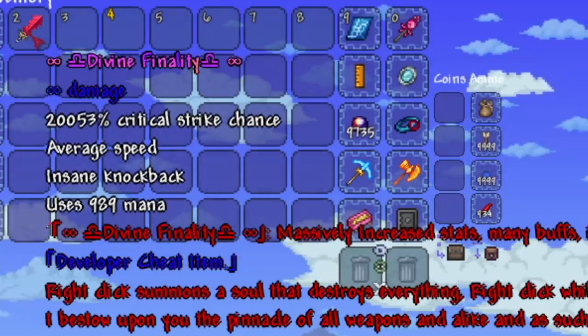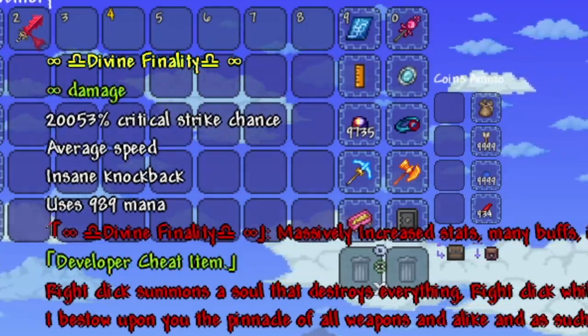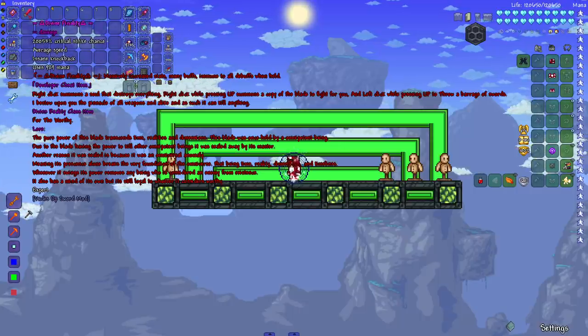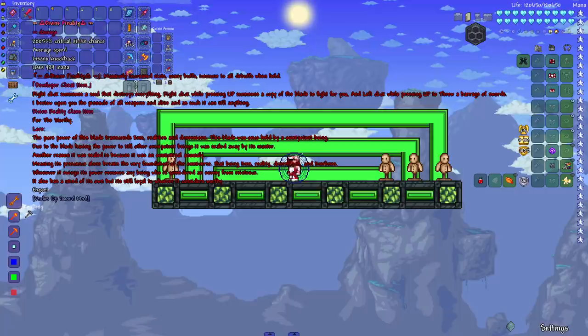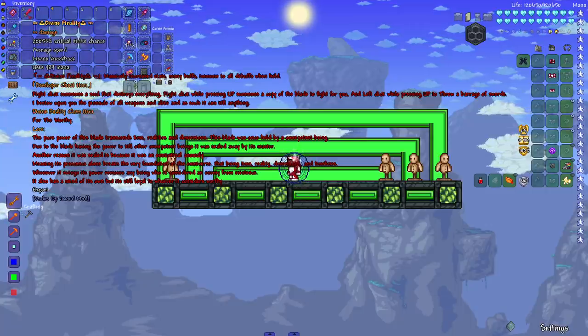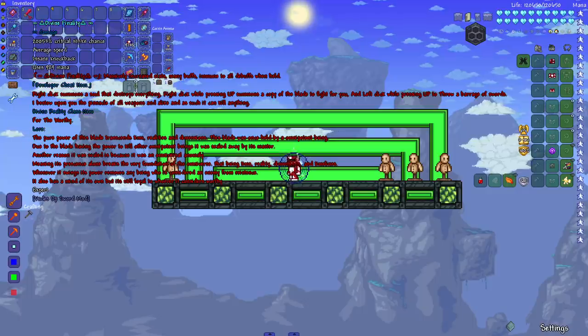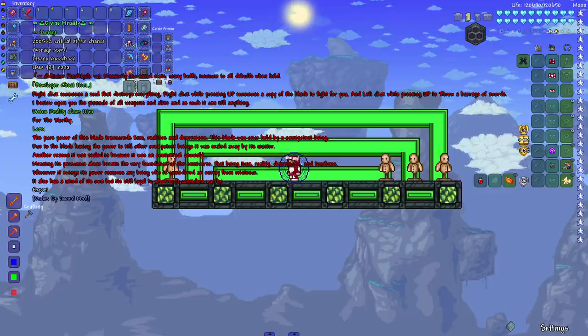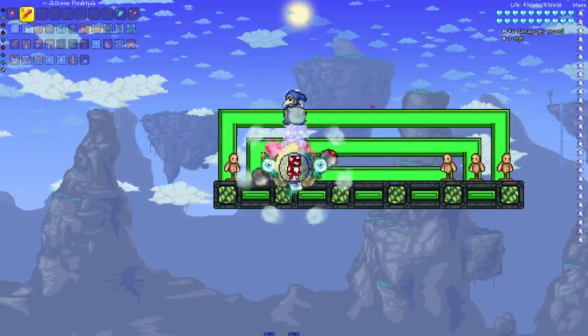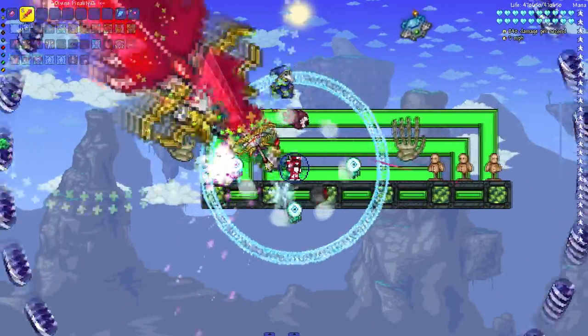It has a high critical strike chance, uses a lot of mana, knockback, attack speed. Right click summons a soul that destroys everything. Right click while pressing up summons a copy of the blade to fight for you. Left click while pressing up throws a barrage of swords. It says 'I bestow upon you the pinnacle of all weapons - it can kill anything.' So we have right click, right click pressing up, and left click while pressing up.